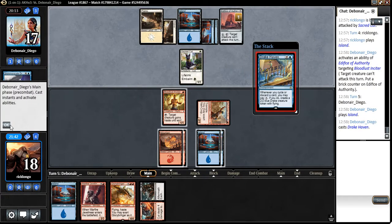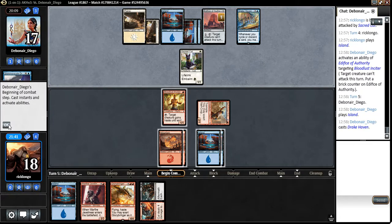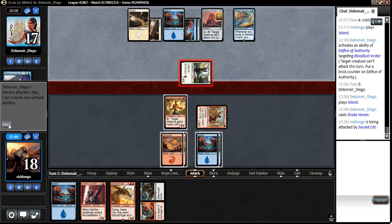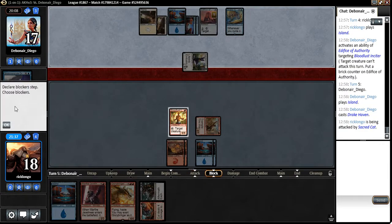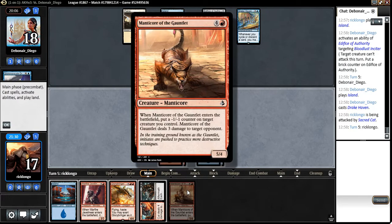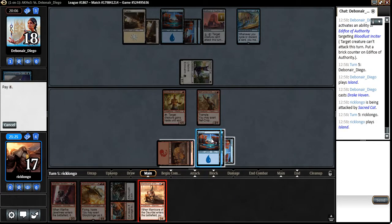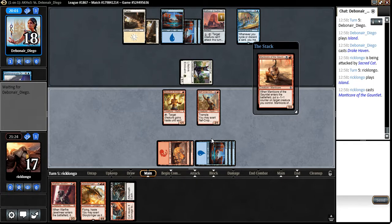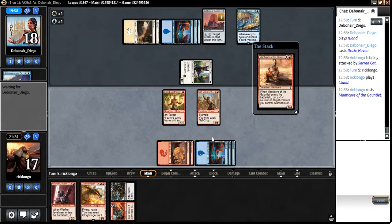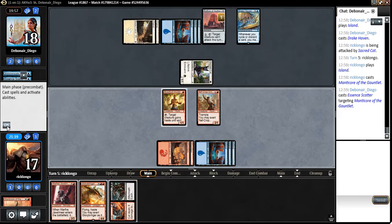Drakehaven — that's gonna be super extremely annoying for us. Is he going to attack with the Sacred Cat? Yeah, no reason why not, since he's going to stop my guy from attacking anyway. He has an Essence Scatter. I'm glad I didn't play my Glorybringer into that.